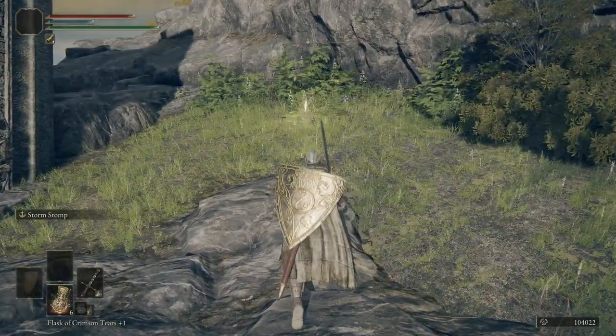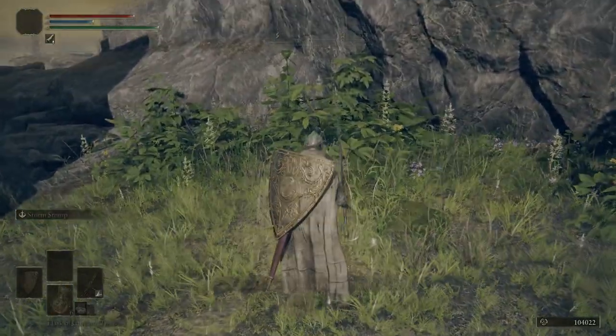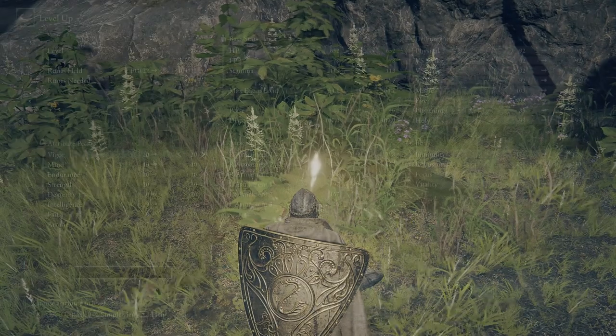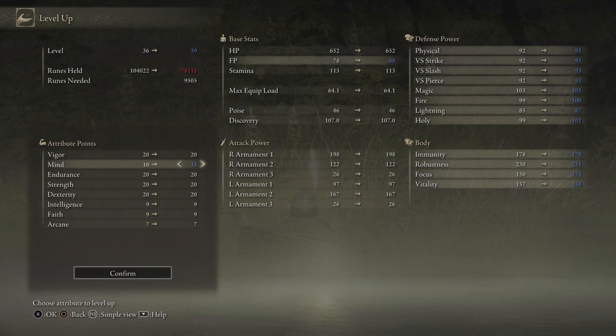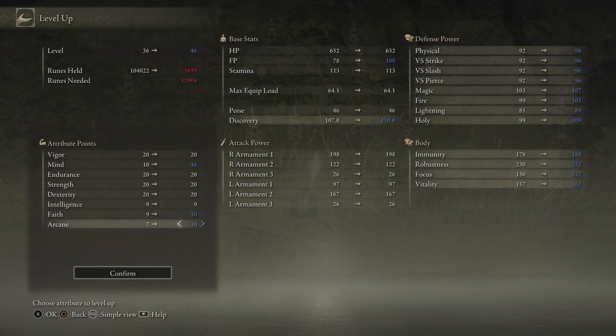I used all the golden runes in my inventory to help myself level up a little faster. Let's go ahead and level up real quick. We're going to put our Mind up to 16, our Faith up to 10, and then our Arcane up to 10. We want to get Faith to 20, Arcane to 15, and Mind to about 20 or 25 eventually.